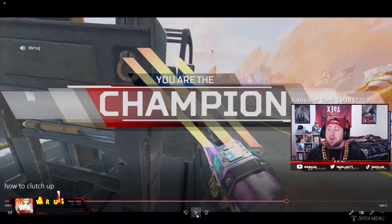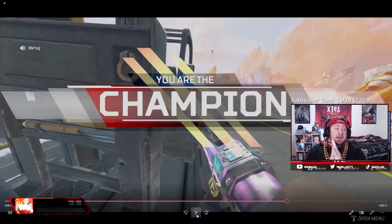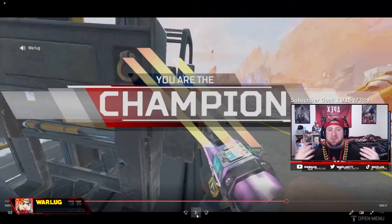So there you go guys, that is jiggle peeking in a nutshell. Utilize it in every single game that you're playing, on any kind of cover — boxes, rails, trucks, stairs, anything — even while you're healing, even if you take additional damage, because that information is so crucial. If you're sitting behind cover just healing and trusting sound cues to tell where enemies are, you're never going to know — the sound cues in Apex are horrible. But if you're constantly jiggle peeking and getting intel on the enemy team, it can definitely turn the tide.